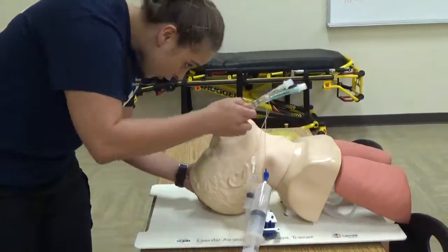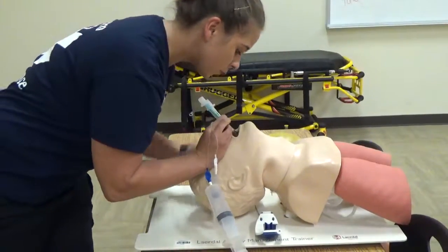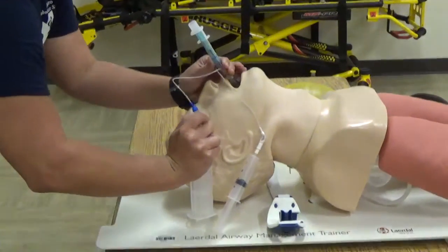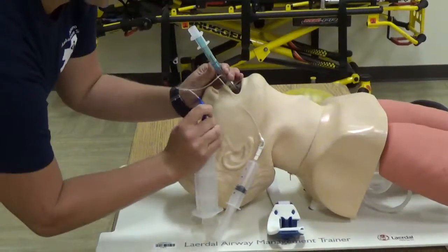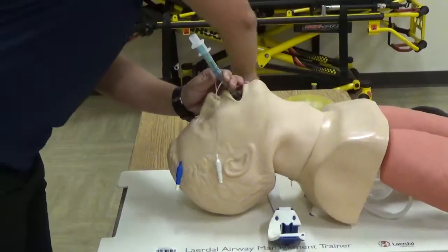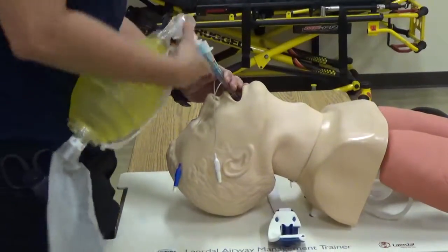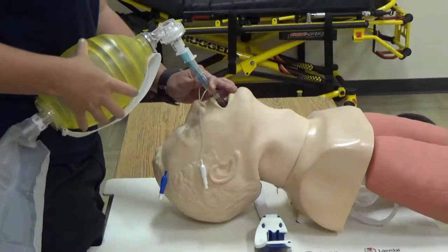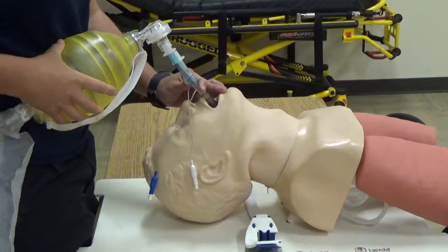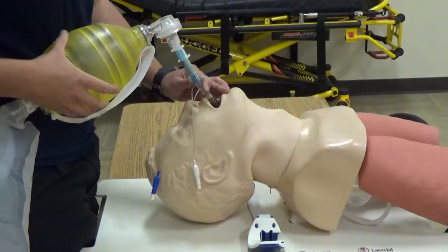We have the airway — tongue jaw lift. How many milliliters of air are you putting in number one? 100. And 15 milliliters in the second port. Attempting ventilations in tube one, looking for equal breath sounds, equal chest rise and fall. Checking to make sure there are no epigastric sounds, and you can also apply a colorimetric device and look for a positive color change.